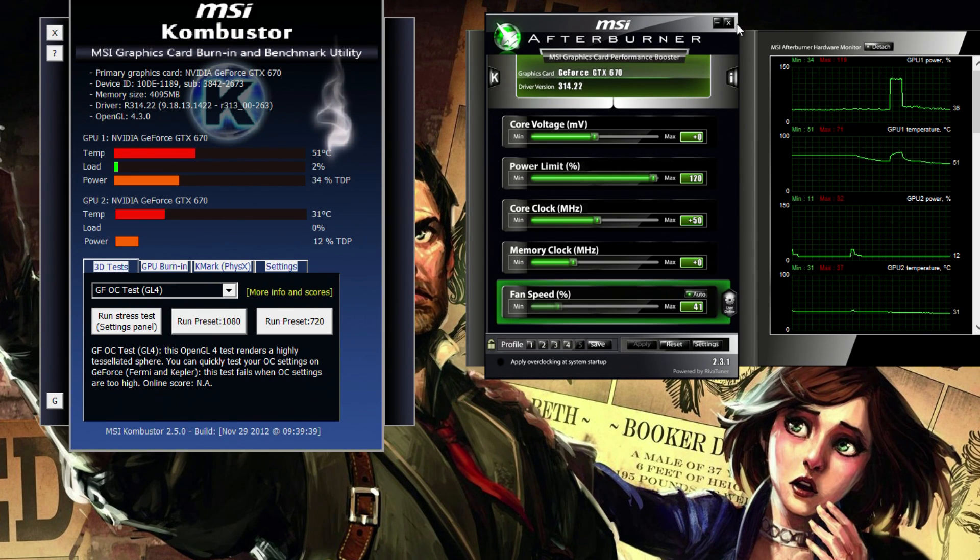If you see some graphical artifacting but Combustor hasn't crashed, then you are running too high of an overclock. Graphical artifacts look exactly like a glitch in the Animus — if you've played Assassin's Creed before, you will know exactly what I'm talking about. To find a good overclock, it is some trial and error. This won't be as accurate as the longer methods of overclocking, but it is a good start and you have already gained quite a bit of experience.